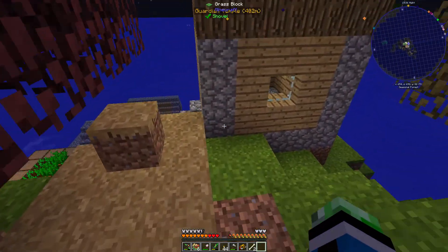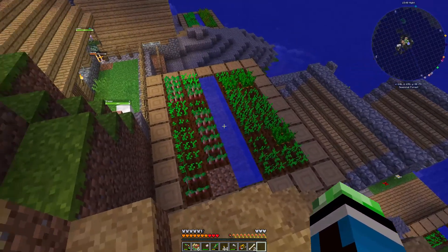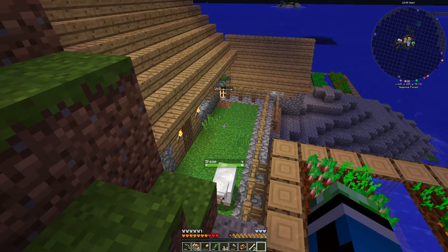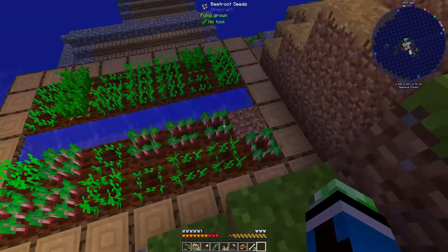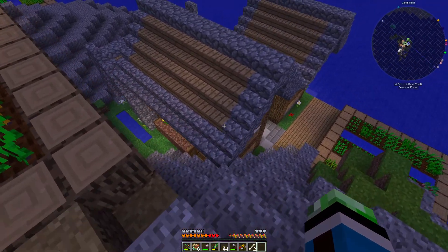Let's see what else we got around here. We got this house here, and that house down there. There's a sheep in here. Hamster over there, and there's a zombie right next to him. What's up with these buildings?